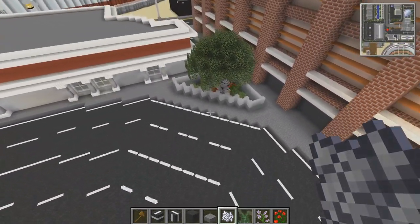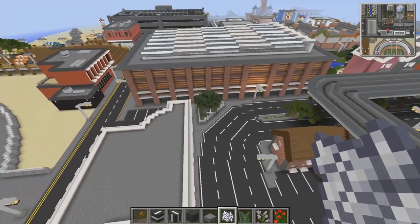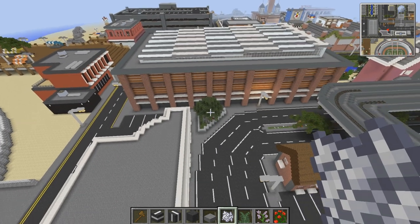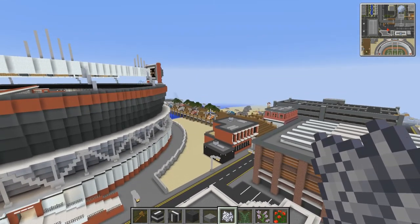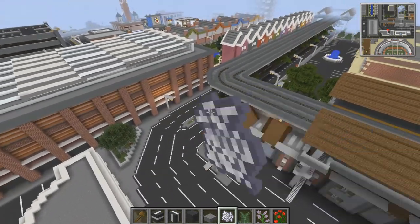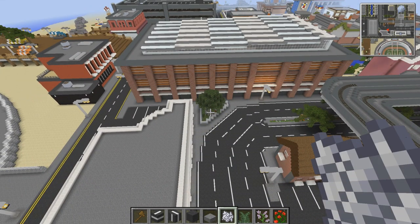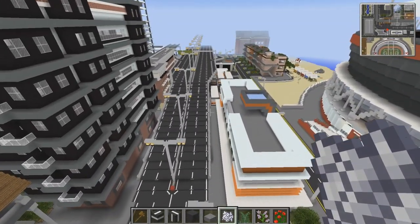Wow, it even looks nice from up here. Actually, I've never liked birch leaves — I've never liked the tone of the colour, the tone of the green. But that looks really nice. We've got jungle ones over there which are a very bright green compared to these, which are oak. And then the birch leaves — a little bit darker, a little more washed out, a little more on the grey scale. I think it still works.